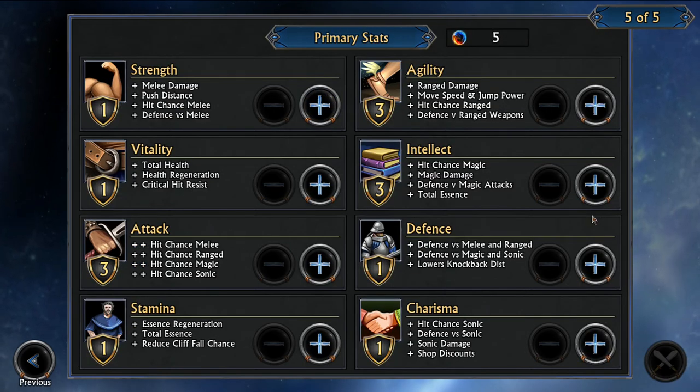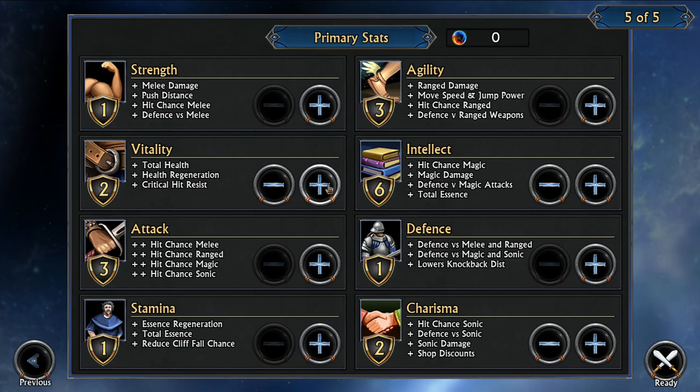I'm a usual wizard, I will run some intelligence, and maybe some charisma — it might be important for a gladiator. Actually, I doubt it. Okay, let's go!